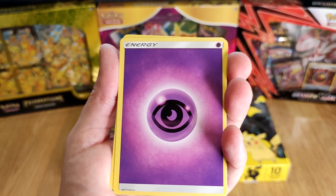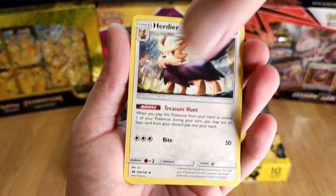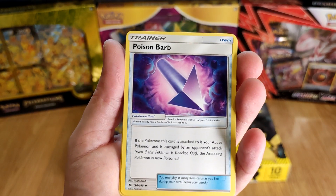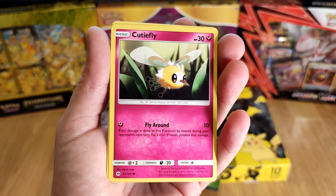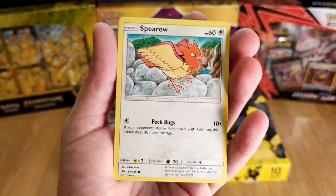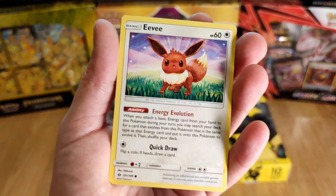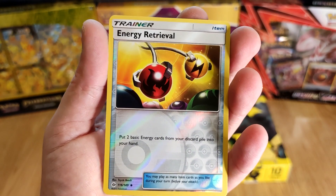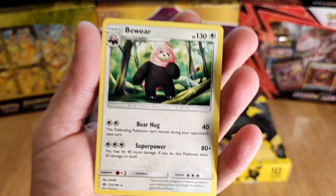Energy Cut, Harbier, Charjabug, Trainer Cut, Poison Barb, Cutterfly, Dratini, Spearow, Psyduck, Max Elixir. Reverse Holo Trainer Cut, Energy Retrieval, and a Leafeon.